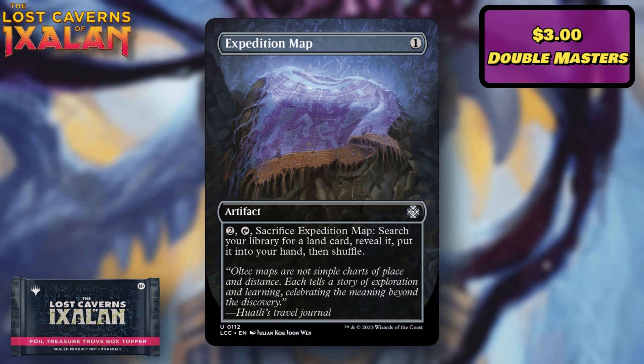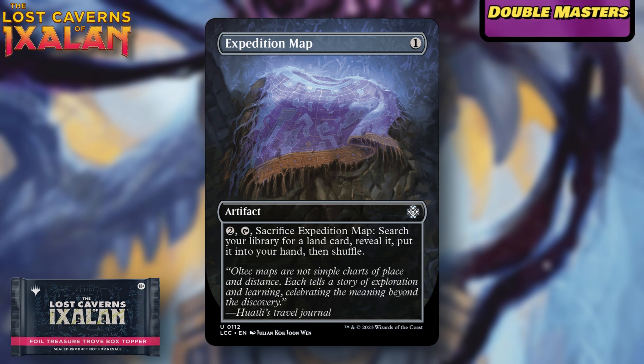Expedition Map is about $3, with its last printing being Double Masters. It's a pretty good uncommon that is almost always worth money, and foil versions command a decent price too. It would be a bit disappointing to get a box topper foil that's an uncommon, but it's a really good utility card that a lot of people will want to pick up because it's relatively affordable.